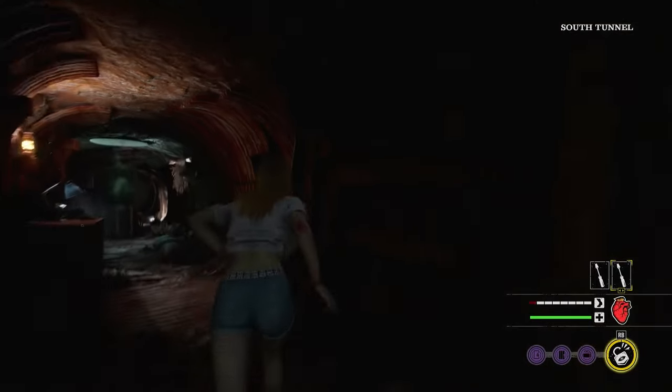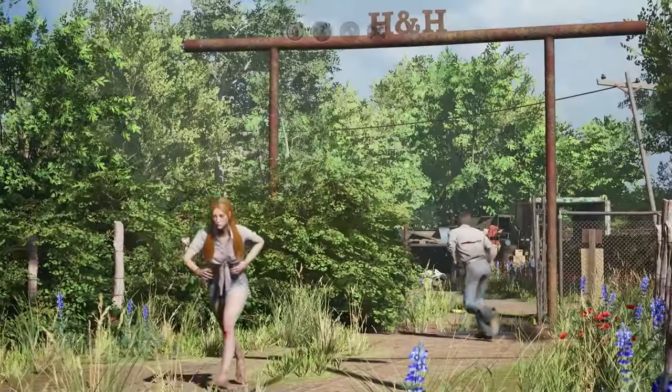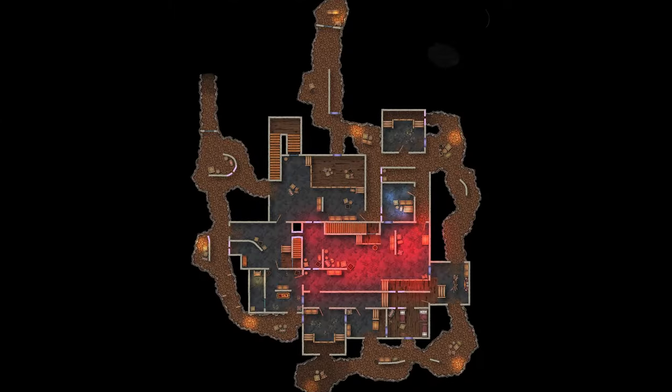By the end of this guide, you will have an in-depth understanding of each basement layout and will better your chances of winning. Starting off with the iconic family house, let's take a look at its basement.